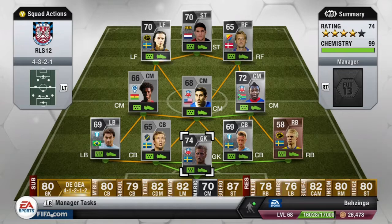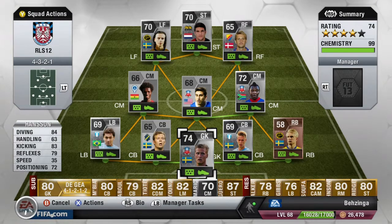Welcome back to the squad builder part of this episode. As you can see on screen, we are using the 4-3-2-1 formation for this team and it's mostly made up of silvers, apart from the bronze right back. We will get started with the goalkeeper for the team.